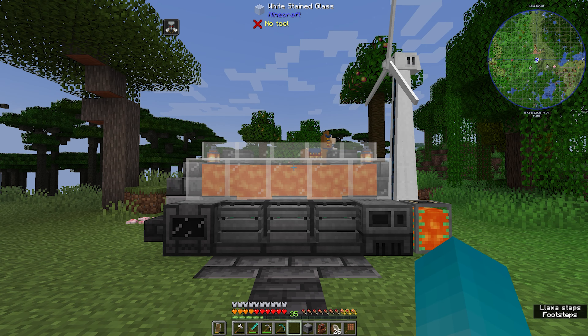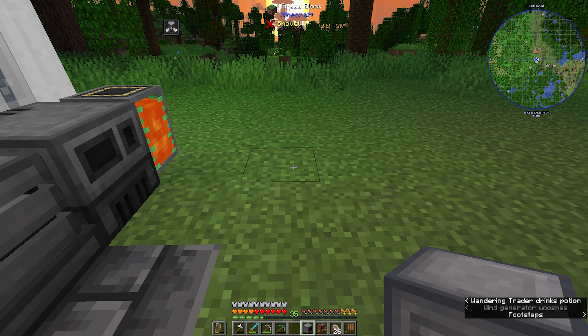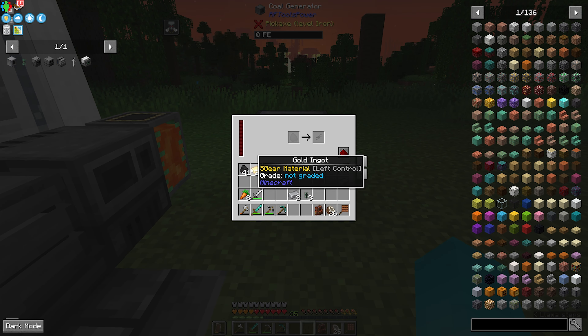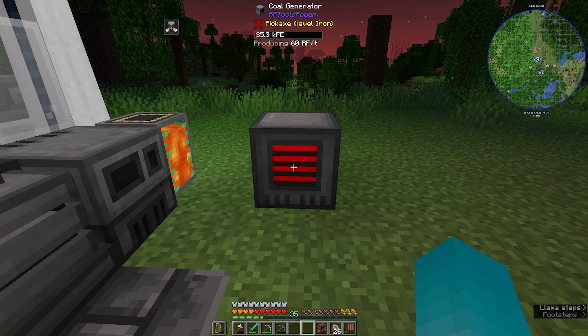I'm also going to place this coal generator down — it uses its own type of energy. We'll put one piece of coal in; it's going to fill up and we will continue to let it do so.